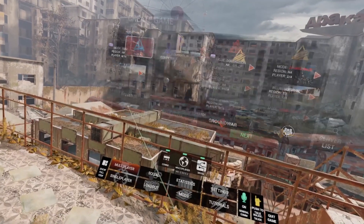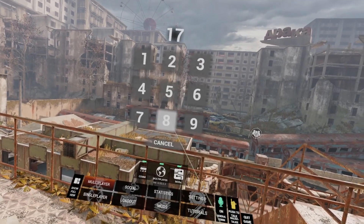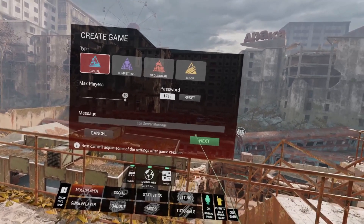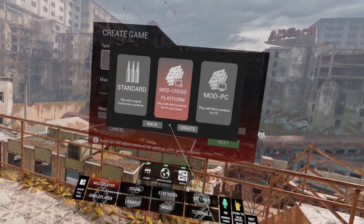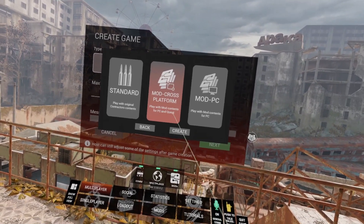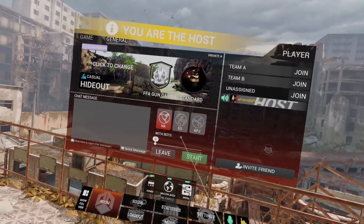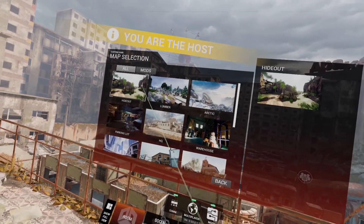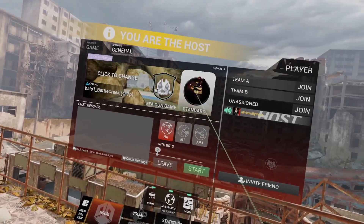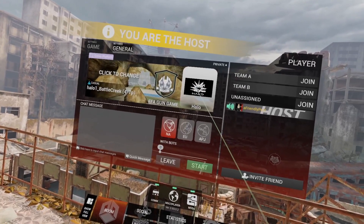That's pretty cool. I'm gonna create a game and put a password on it. Password - North America. Mod cross-platform, so it looks like the mods can be played with PC or the native version on the Quest. I have played the native Quest version and had a good experience with that. So first we'll change the map - we'll go to Mods. We're going to try Battle Creek. We'll go over to our loadouts, go to Mods, and we're going to add in our Halo mods.